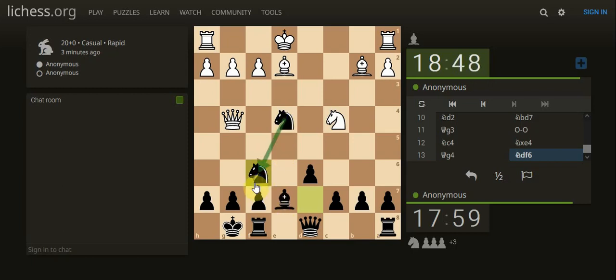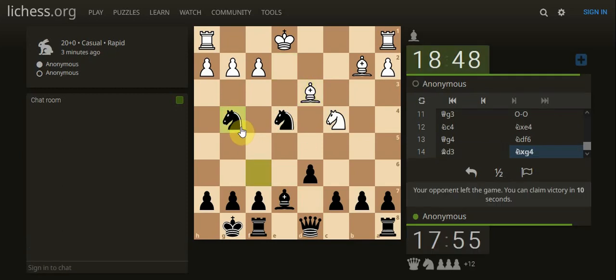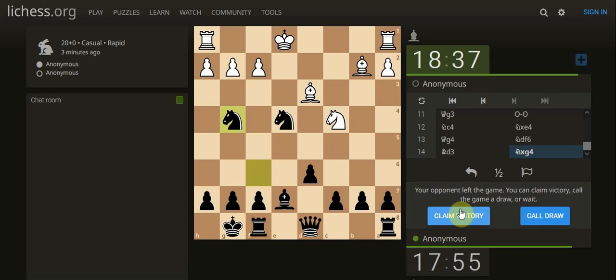Bishop takes. Don't forget to take here — oh, he's putting a double whammy on, so I'm going to take the queen and the opponent's left the game. I think I fell into a similar type situation like that as well, forgetting that the knight was on the queen.